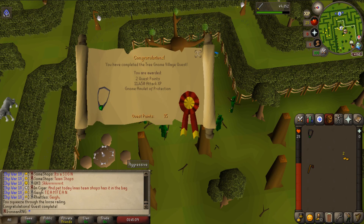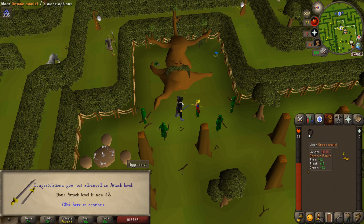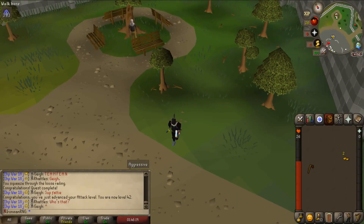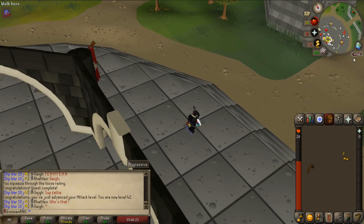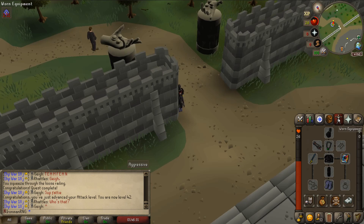We just finished the Tree Gnome Village — the Khazard Warlord. You can't fight him anywhere else, and he only drops orbs of protection and bones, so he's not considered something I'm going to have to continuously kill. Since I wasn't on a task to kill anything else, because I completed the monks of Zamorak, it is perfectly fine for me to kill him. We did get the gnome amulet of protection, which gives really good bonuses, and we also just got level 42 attack. We now also have access to the spirit trees, so it also provides so many good teleporting methods, since right now I don't have any way to teleport apart from Varrock, Lumbridge, Falador, and the Chronicle.